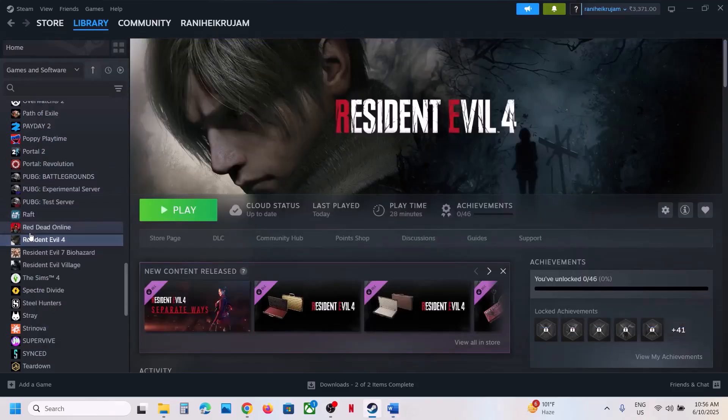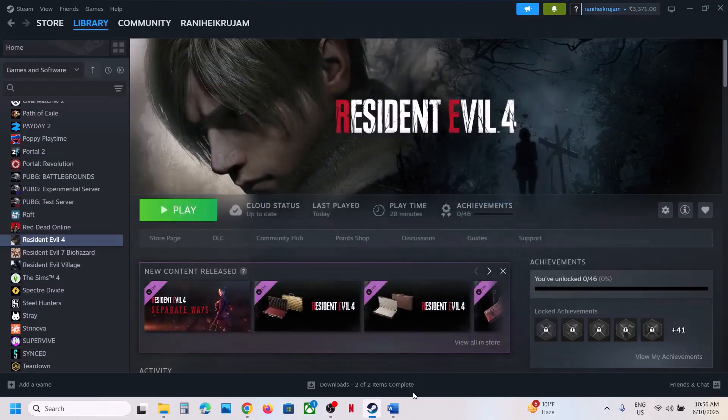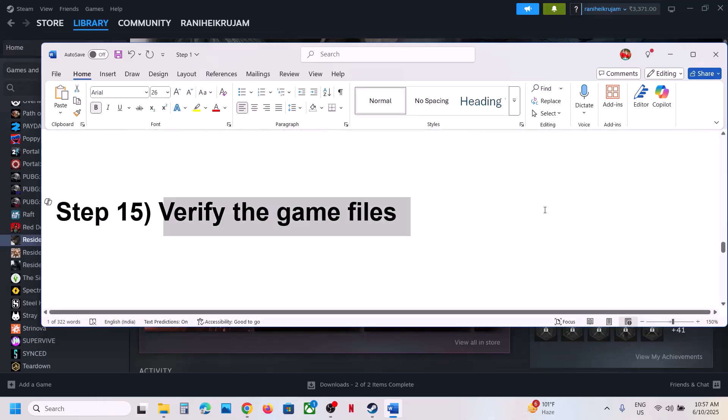Still not working? Disable Steam overlay. Right-click on the game, select Properties, and turn off the option that says Enable the Steam Overlay While in Game. If that does not work, close other overlay applications — if you have Discord running, go to Discord settings and turn off overlay; if you have the Nvidia app, turn off Nvidia overlay. Also, if you have overclocked your system, set it back to default and close all overclocking applications like MSI Afterburner or RivaTuner.